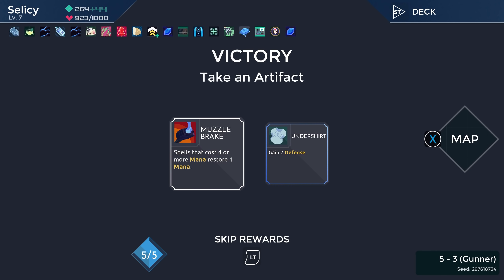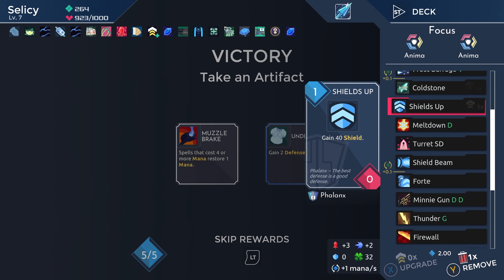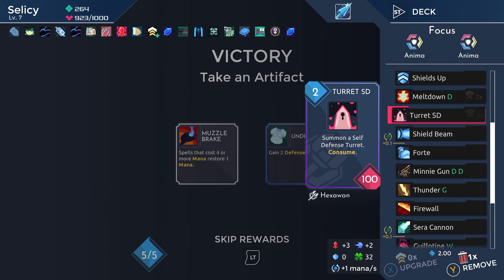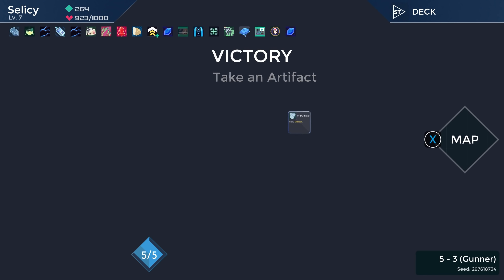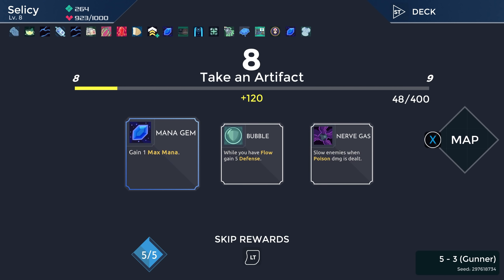Spells that cost four or more mana restore one mana — honestly we've only got Guillotine. That's the only one we have that qualifies. We're just going to take Undershirt: two defense permanently. Just always take two damage less. That seems good.